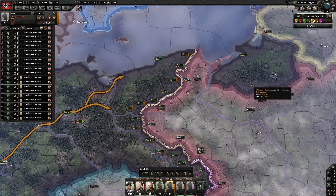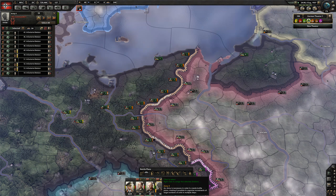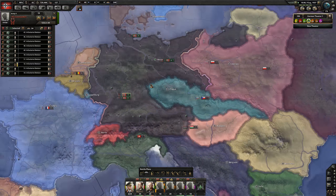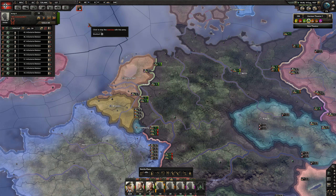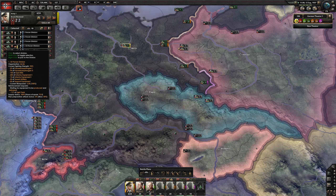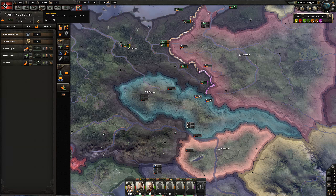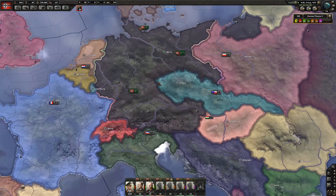Another 10 divisions deployed - we're going to throw them in the north here and they can train as well. You guys are nearly trained. We've got about 40 army experience - that's going to be good, so we can start adding artillery batteries. You're now fully trained so you can stop exercising. Panzers - how are you going for equipment? You're at 90% fighting strength but you still need a lot of Panzer IIs. We're 25 minutes in - not a very exciting episode, but we're still preparing.